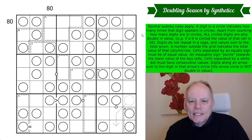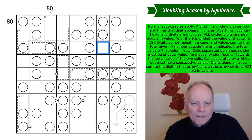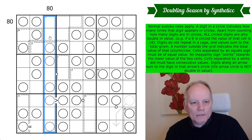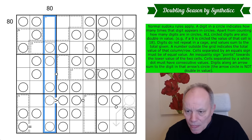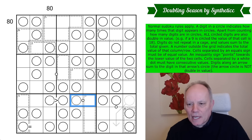For what purpose do we use those values? Digits don't repeat in a cage and values sum to the total given. So the values of these three cells are 25, and that includes two doubled digits. A number outside the grid — 80 in both cases — indicates the total value of that column or row. So those cells add up to 80, counting the circles as double. Do be aware of where it says values and where it says digits in the rules, because that matters.